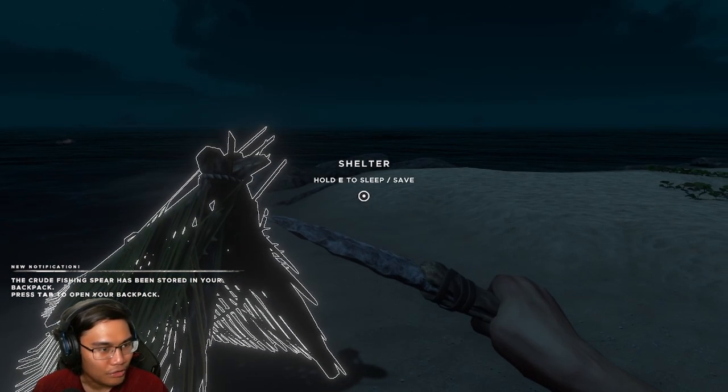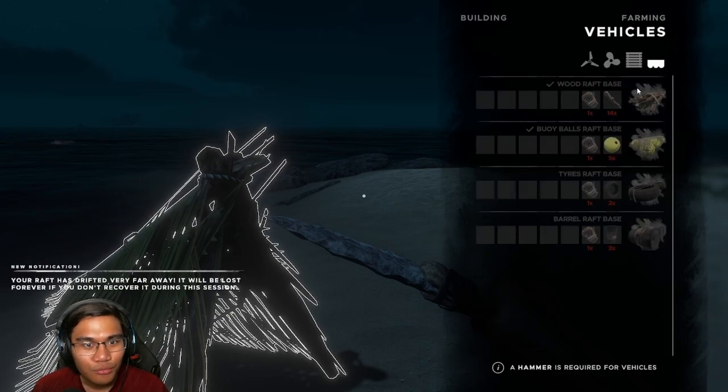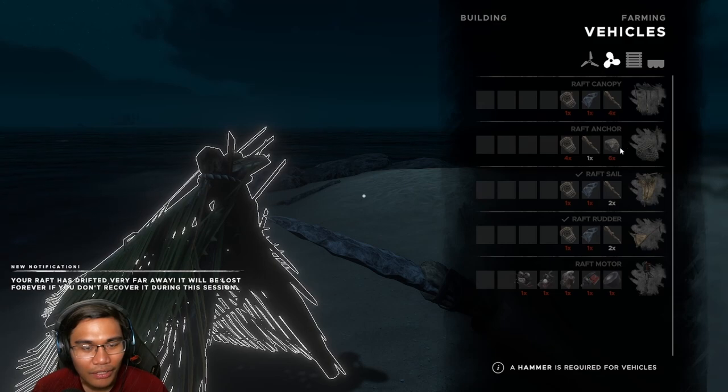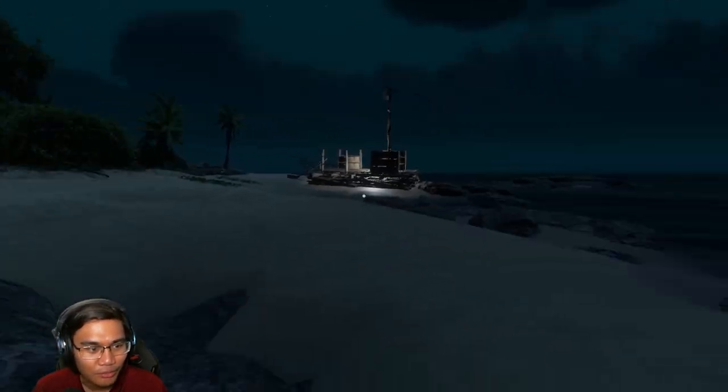Okay, so the plan for today is to make ourselves an anchor and canopies. I need all of these — I need 5 lashings, 1 cloth, and the sticks don't really matter because 12 sticks.